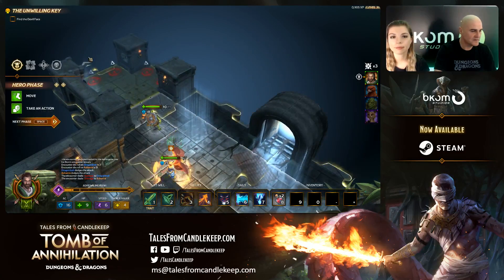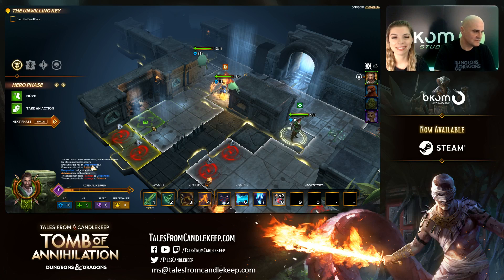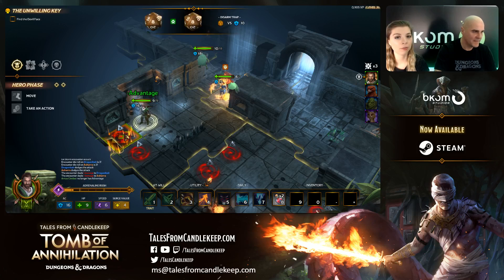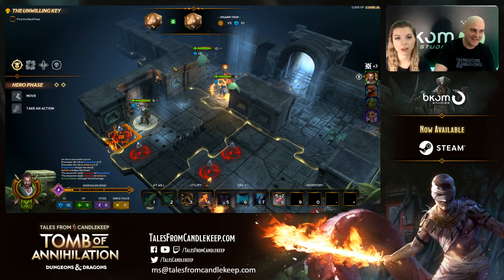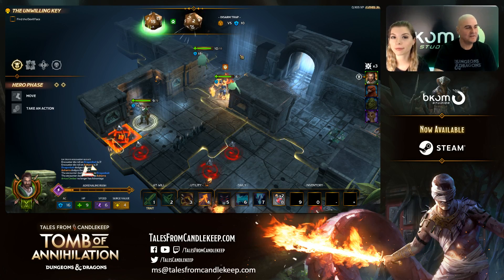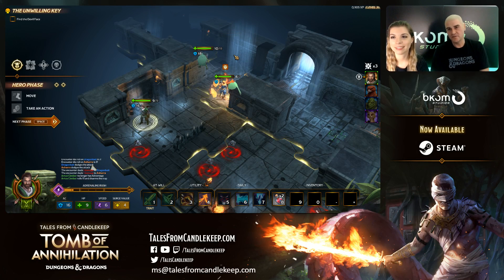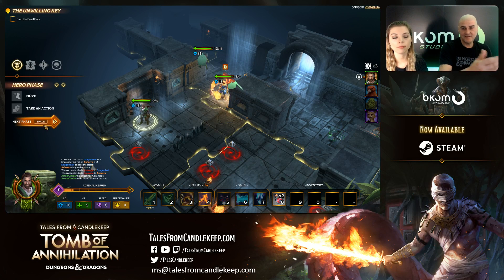I'm going to do a double move because there are a lot of traps. Let's disable that so it'll make it easier afterwards. And you can see, for the first time, the dice! You have advantage right here — two die rolls. You throw two dice and take the highest score. Successful! So you've now seen the dice in action.